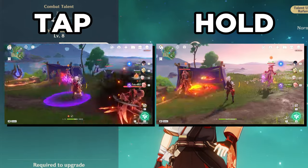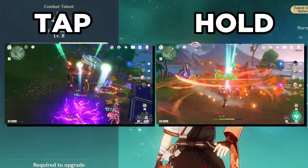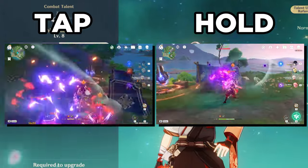He also has two variations of elemental skill: the tap and hold versions. In different scenarios, tap and hold have their own use cases, and here's his normal table showcasing the differences.